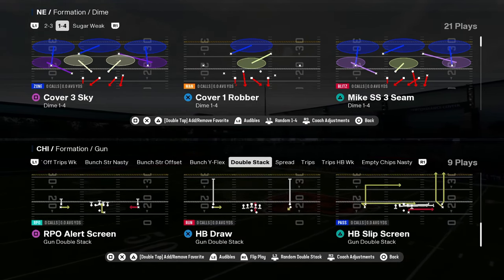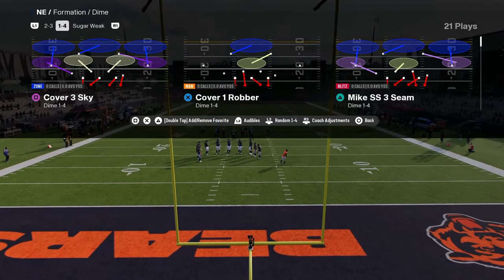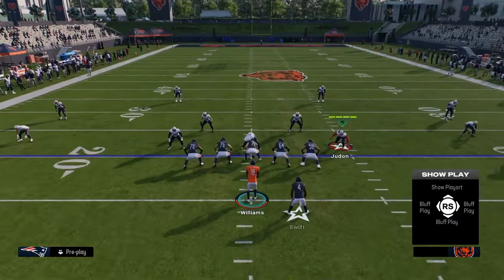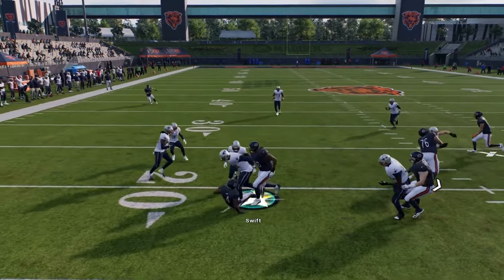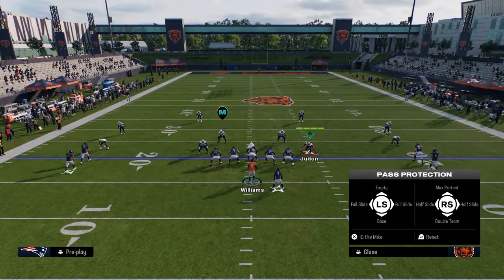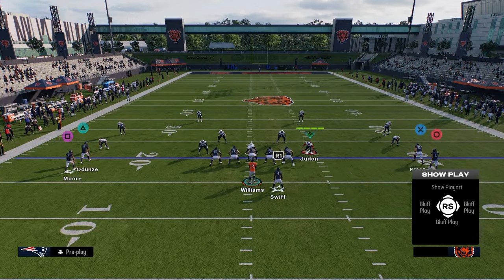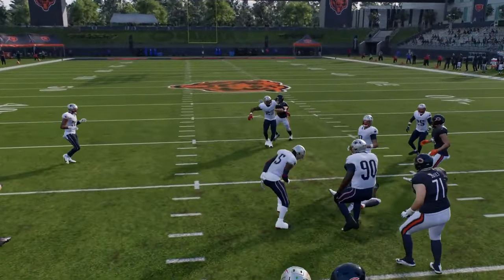Double stack — kind of a fun little bubble gum type formation. This draw is actually insane. Draws in this game — a lot of people haven't realized — there's a really cool handoff that happens with the draw. The draw handoffs this year are a lot better than they've ever been, and you can slide protect on draw plays.